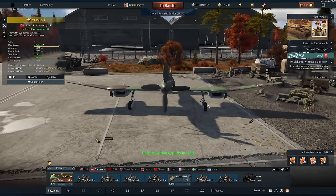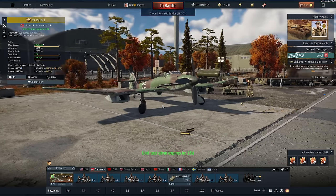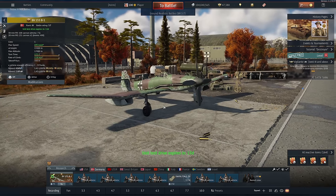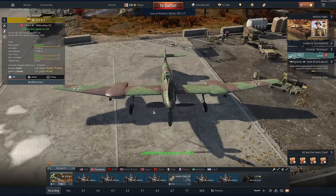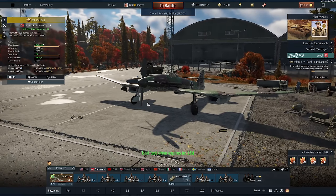By the way, anything open-top — if that 30mm lands inside — the whole crew is dead with overpressure. This thing is absolutely remarkable; I have no idea how it pulls it off. Of course it's a German vehicle at 3.7, it's also a premium, and you can get it from the battle pass. I think you have to get to level 51 to get this thing, but for collectors and people who like goofy aircraft, it is there.